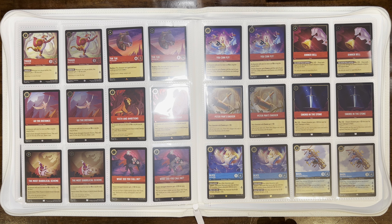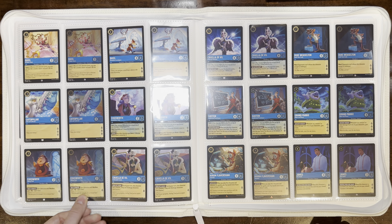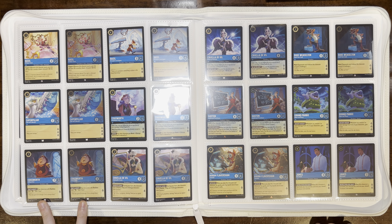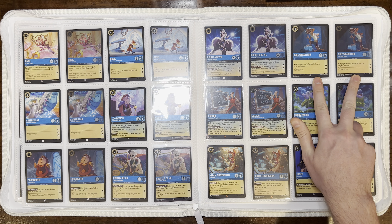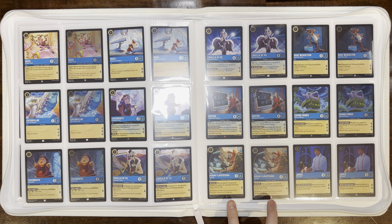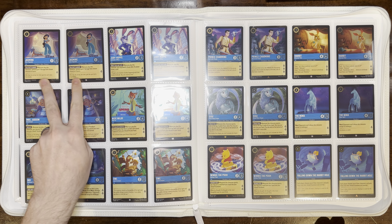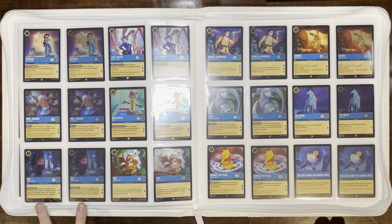Now into our Sapphire cards, with our first being a legendary — Alice Growing Girl. Then Basil Great Mouse Detective, Basil of Baker Street, Basil Perceptive Investigator, Caterpillar Calm and Collected, Cogsworth Grandfather Clock, Cogsworth Talking Clock, Cruella De Vil Fashionable Cruiser, Cruella De Vil Perfectly Wretched, Duke Weaselton Small-Time Crook, Gaston Intellectual Powerhouse, Grandpabby Oldest and Wisest, Hiram Flaversham Toy Maker, and James Role Model.